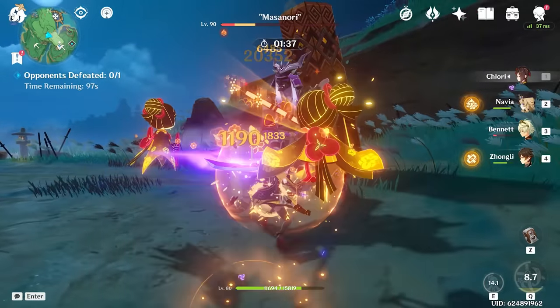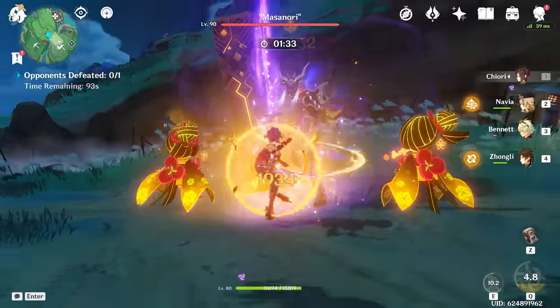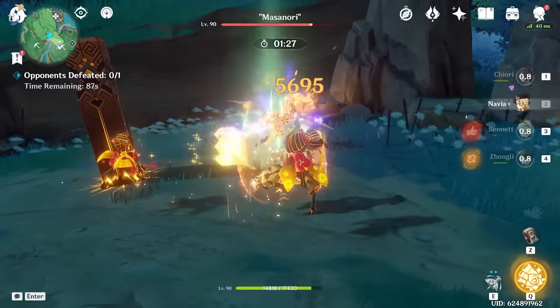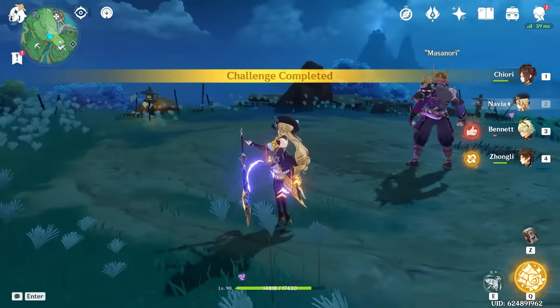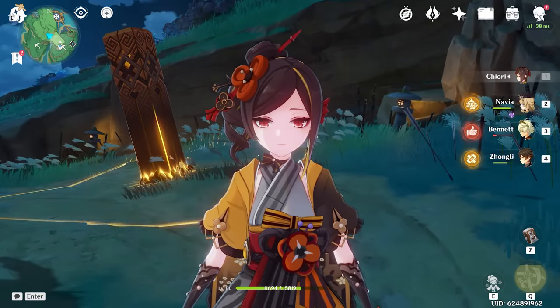You know what? I appreciate it. Look at that — we did 20k on that hit. There we go, now we're doing some damage. I think your charge attacks definitely do a little bit more. I wonder if it's worth using charge attacks or not — I'm going to have to do a little bit more testing. But I think I'll stick with Navia for the Geo main DPS. But that being said, Chiori is still a ton of fun and I had a lot of fun building her.